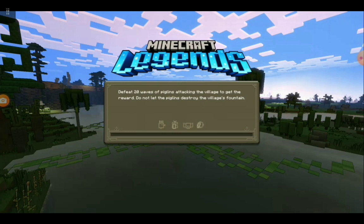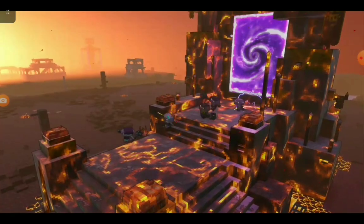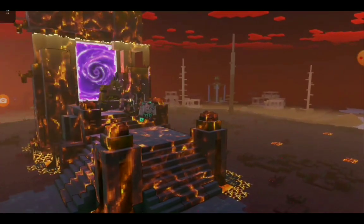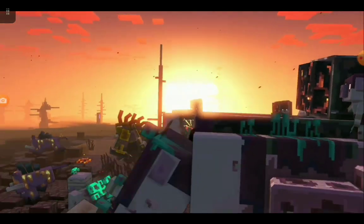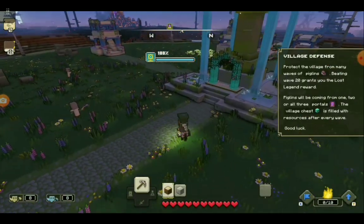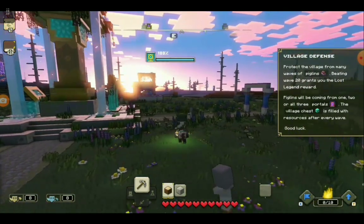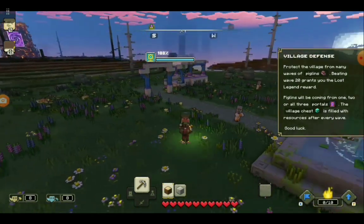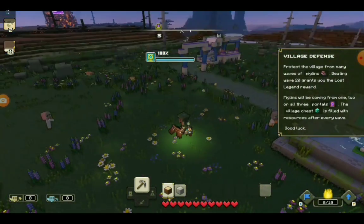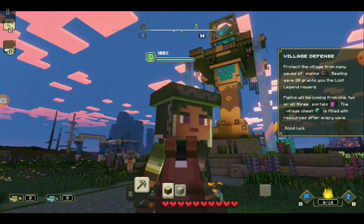Let's see what this says. Oh look, there are the piglins. In case you're interested — if you haven't played Minecraft Legends yet — this is a free map you can play right now. It's actually monthly. Our job for this is to protect the fountain right here from the piglins. There's a portal over there, and over there.